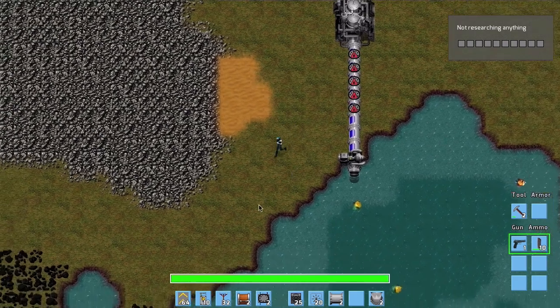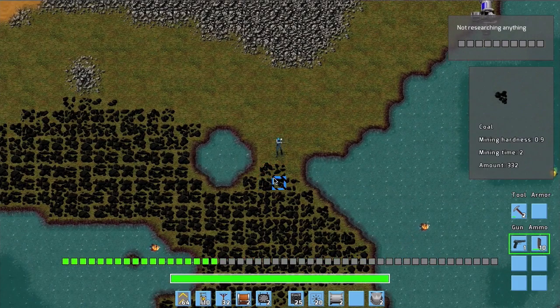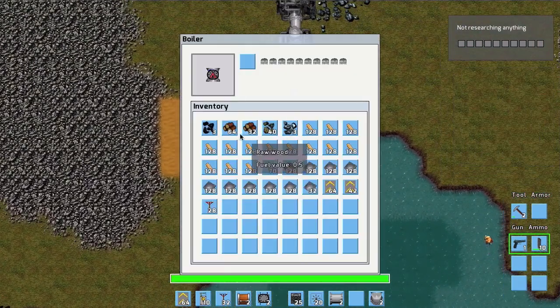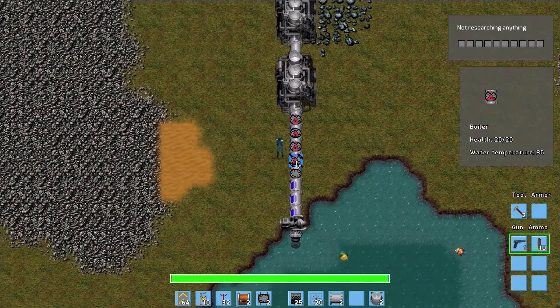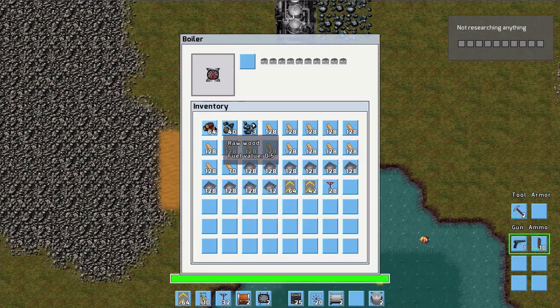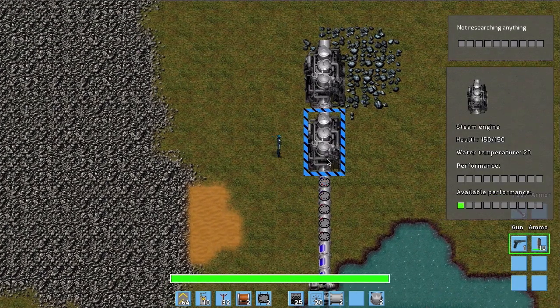The boilers are empty — there is a blinking sign showing we don't have enough fuel — so we are going to mine some coal. Instead, we can use some wood we already have. We place some coal and some wood into the boilers, so we have about three boilers running. The electric plant shows some available performance — we are producing energy, but nothing is using it yet because nothing is connected.